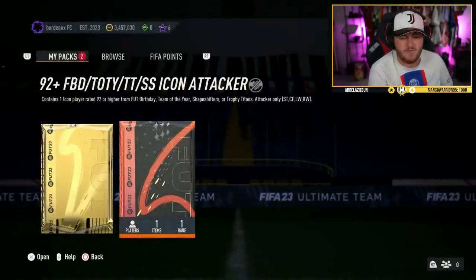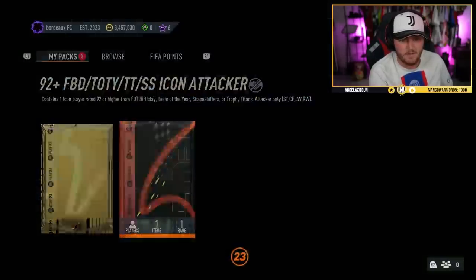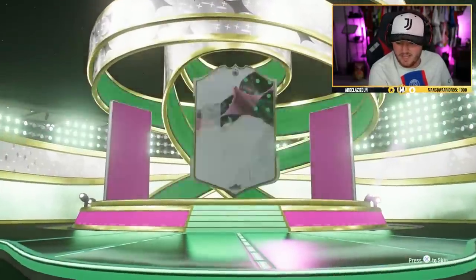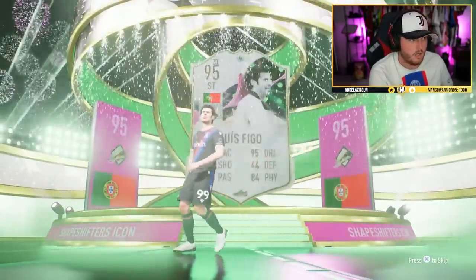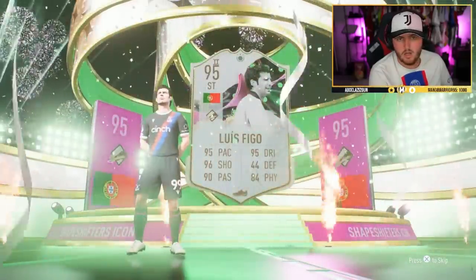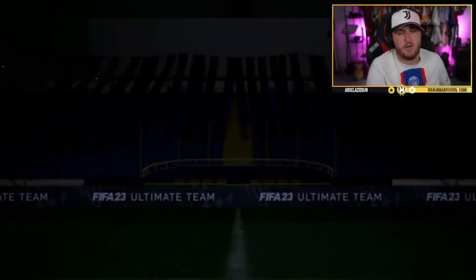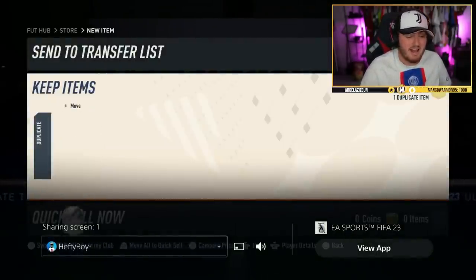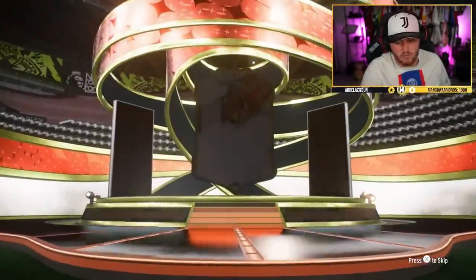It's always nice seeing the Shapeshifter and Team of the Year because it's just different — we've seen a lot of Fut Birthday and Trophy Titans, so it's a nice change of scenery. Another Shapeshifter — let's go! That is an absolute joke — back-to-back exact same icons. There should not be allowed — there should be some kind of cooloff period.